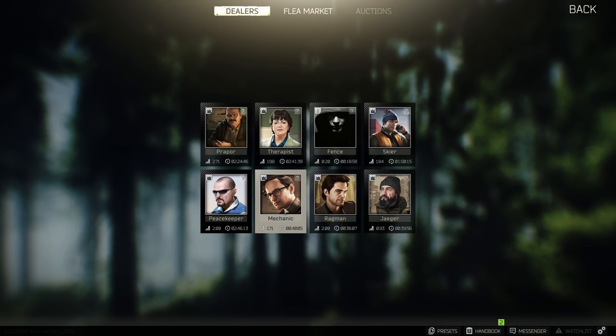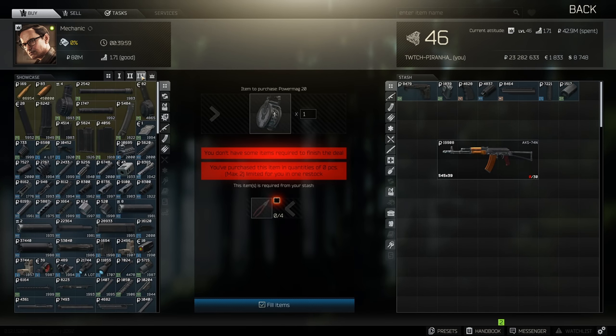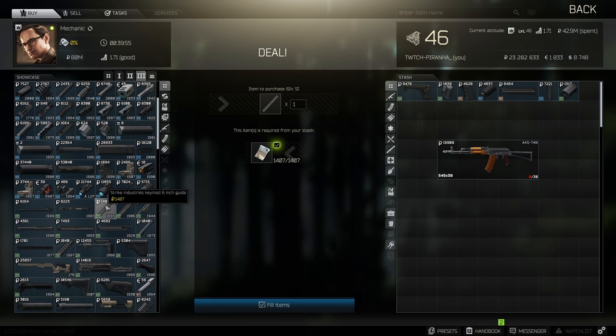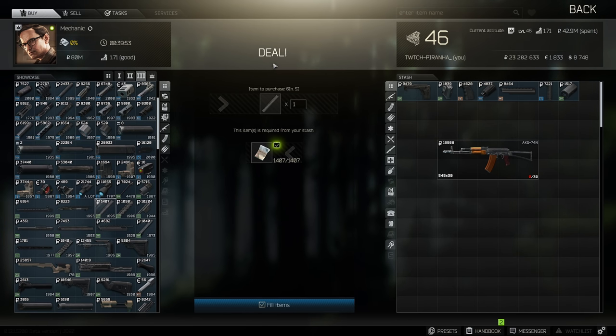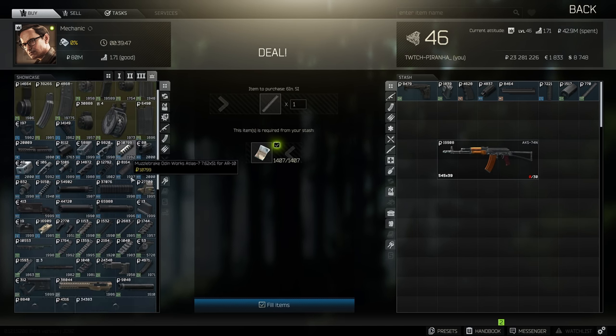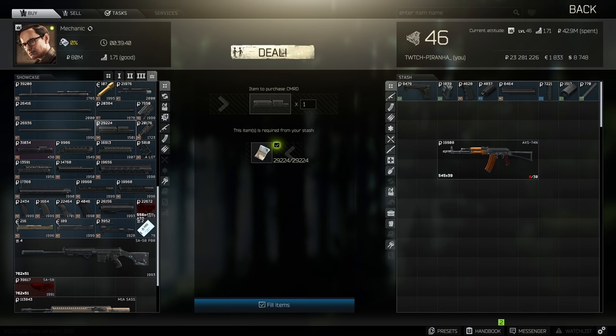Now we need to go to Mechanic. We need to go to Tier 3 and get ourselves the Strike Industries KeyMod 6-inch handguard. Then we need to go to Tier 4 and get ourselves the Vitor CMRD KeyMod handguard for the AK.